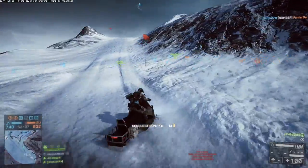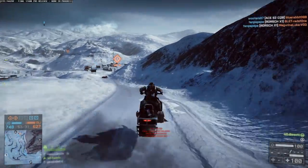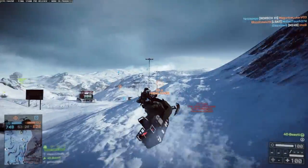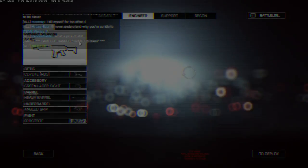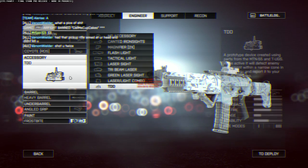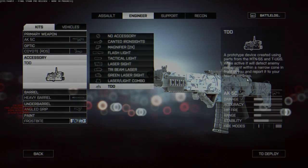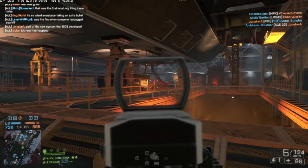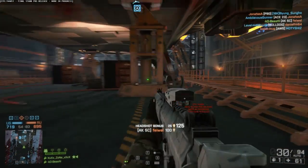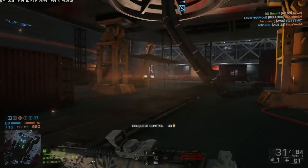The last things added to Final Stand are the snowmobiles, the TDD, the DS3, and the Knife Tanto. The snowmobile handles basically like the ATV — a wild speeding machine that has to be tamed — but it's a great way to get around quickly on large snow maps. The TDD is the only attachment released so far, which can be used by every class. It basically looks like the laser attachment, but the TDD is a prototype device created using parts from the MT955 and TUGS, which while active will detect enemy movement with a narrow cone in front of you and report it to your team's minimap, instantly spotting enemies for all of your team to see.